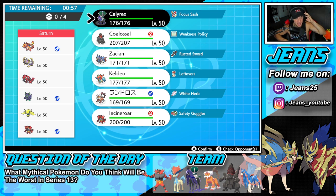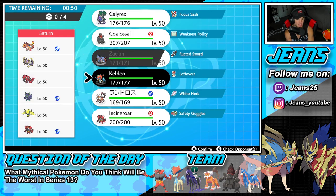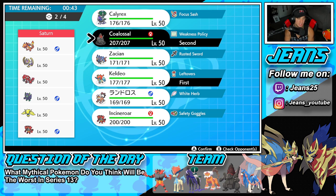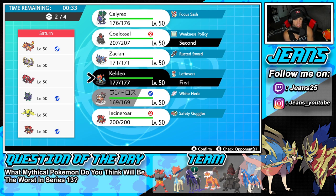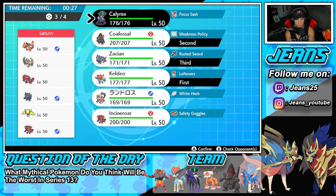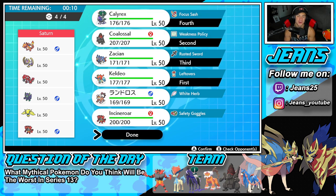We're going up against a Charizard Groudon Sun team with Lunala. He has Reguleki, Incineroar, and a lot of different Pokemon. I feel like the Keldeo and Colossal combo is probably our best bet. He could lead Incineroar, which could be a pain, but I'm going to take the risk. I'm going to lead Keldeo and Colossal. If he does lead Incineroar, I can just double protect. I'm going to bring Zacian in the back end and Calyrex — Calyrex is Calyrex, you know how strong that is. We're rolling out with Calyrex.